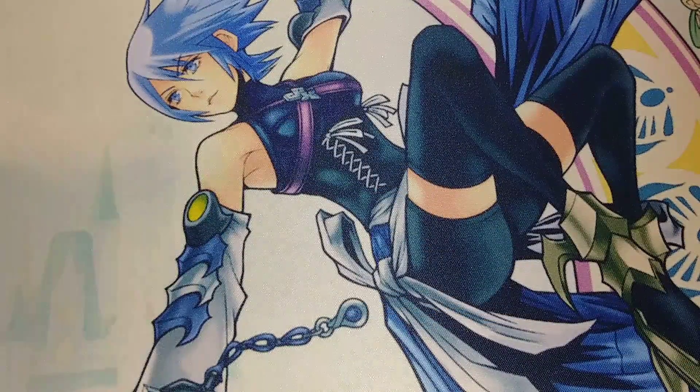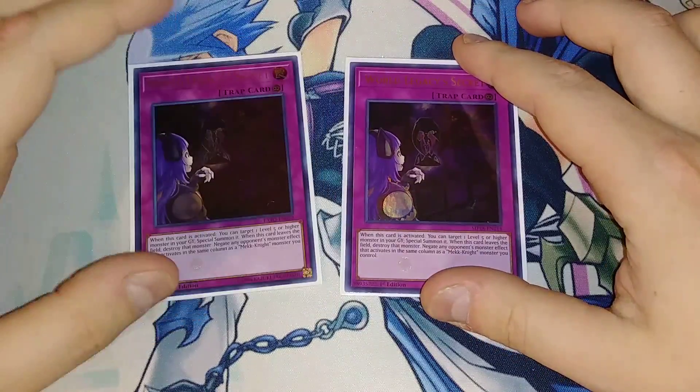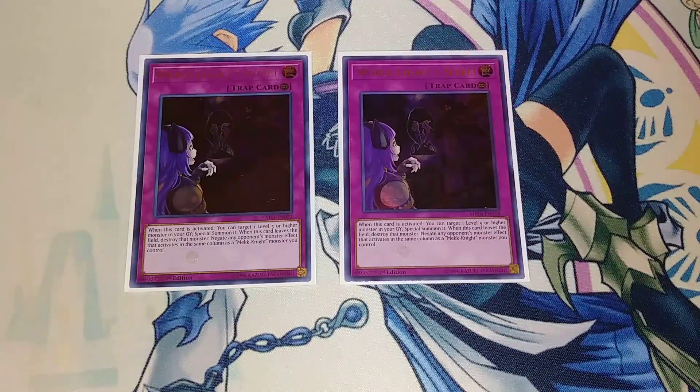For the traps, we're going to be playing two copies of World Legacy Secret. When you activate it, you can target a level 5 or higher monster in your graveyard and special summon it — one of your invoked fusions, one of your Mech Knights, a Purple Nightfall, anything you really need. It also has the ability that when this card leaves the field, destroy that monster. And listen to this: negate any opponent's monster effect that activates in the same column as a Mech Knight monster you control.